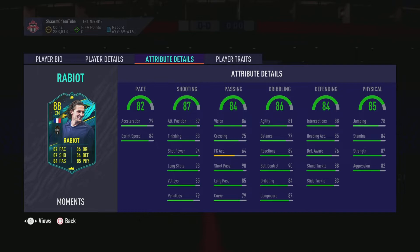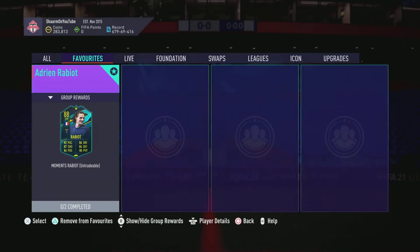When you look into defending, he has great interceptions at 88. Defensive awareness is not the greatest, however the rest of the stats are very good as well, with 88 standing tackling and 83 slide tackling — along with that shadow chemistry style boost. In terms of physicality, he has 78 jumping, 84 stamina, 87 strength, and 82 aggression.